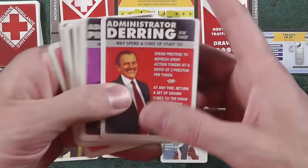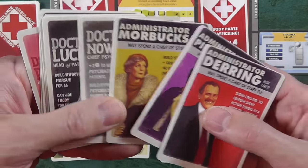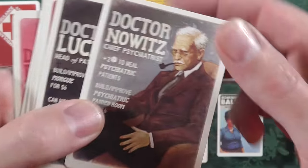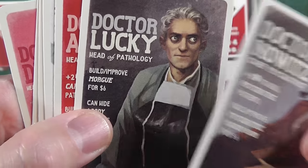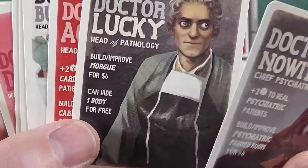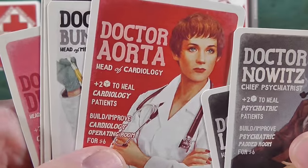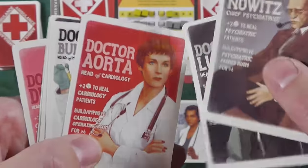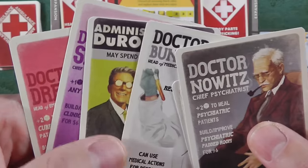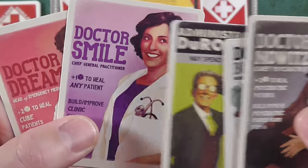Just to show — you've got these different administrators; they all do some different quirky things. Then you've got your specialists in different fields. Dr. Corner — we can tell the semblance going on here — he can hide a body for free. Dr. Aorta is great for any medical heart problem. Research is huge in this game because with research actions you can improve things or train doctors.